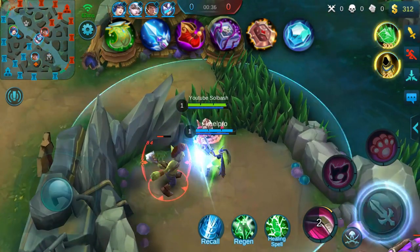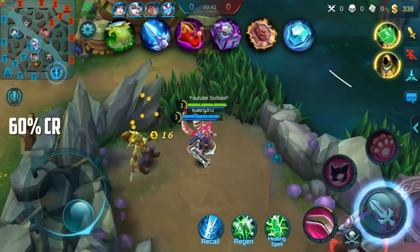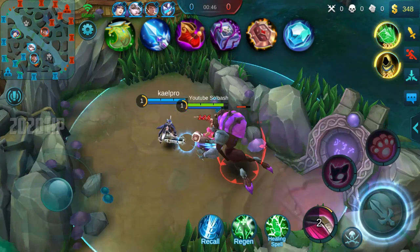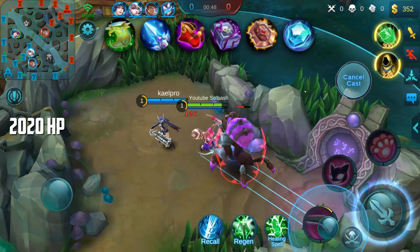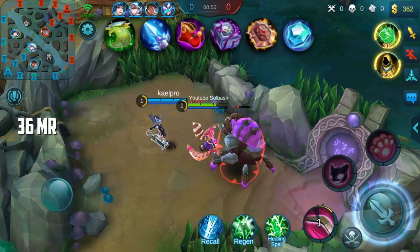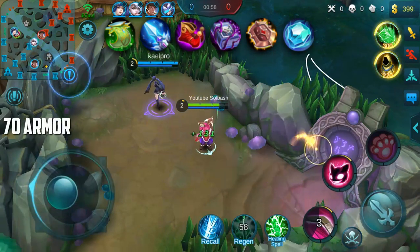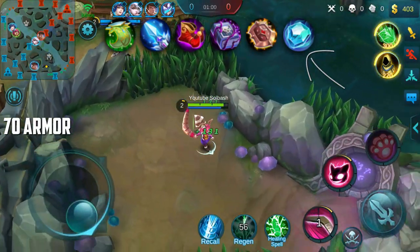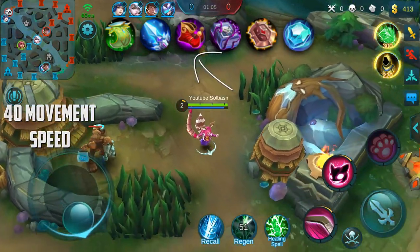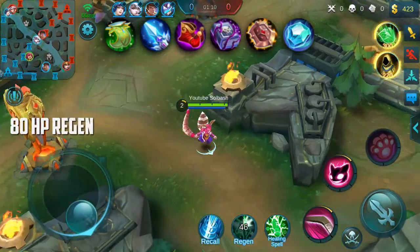Out of all those six items you're going to get a variety of stats. These stats include 60% cooldown reduction, the majority coming from Dominance Ice and Enchanted Talisman. You're going to get a total of 2020 health, with the majority coming from Courage Bulwark and Oracle. You're only going to get about 36 magic resist from Oracle itself and 70 armor from Dominance Ice. As for movement speed, you'll get plus 40 from Magic Shoes and another 7% from Frost.